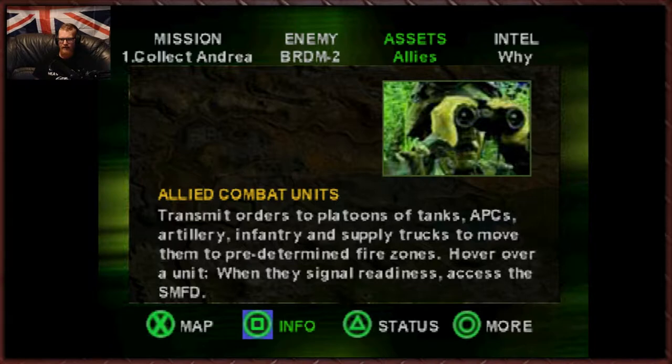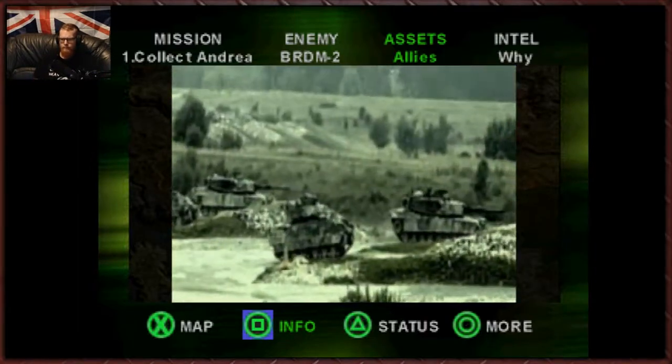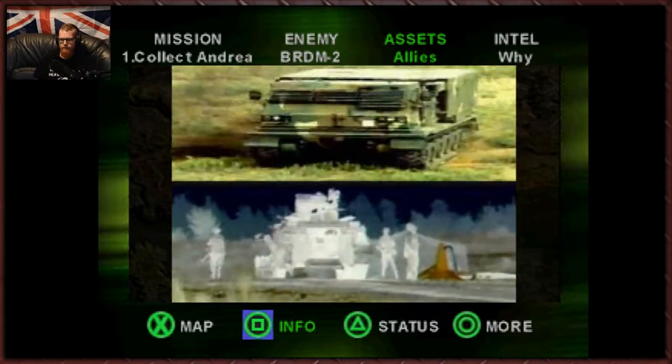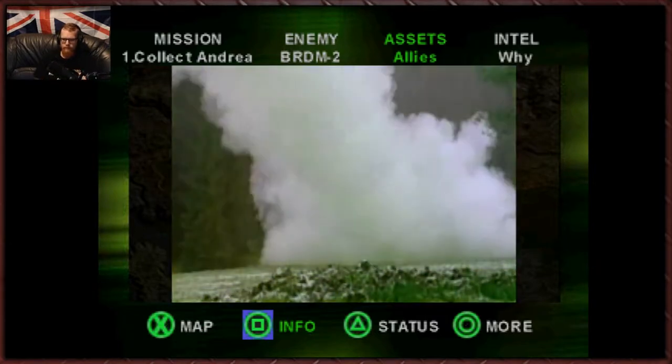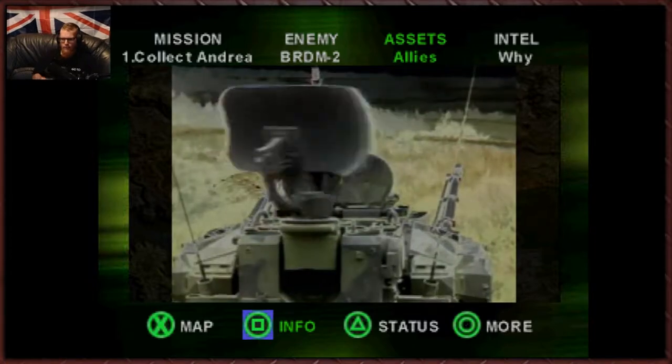So we've got to help our allies. Transmit orders to platoons of tanks, APCs, artillery, infantry and support trucks to move them to predetermined fire zones. Hover over a unit when they signal for readiness and access the SMFD. Here's your assets: two formations of M1 tanks, two formations of Bradley APCs, two formations of supply trucks, one of infantry and one of MLRS artillery. You can direct them to any hotspot on your map. They'll beat feet and dig in. They're all combat hard. Don't squander them, Commander.